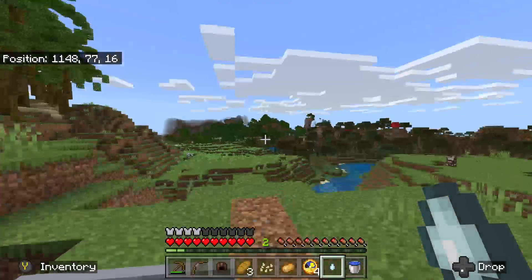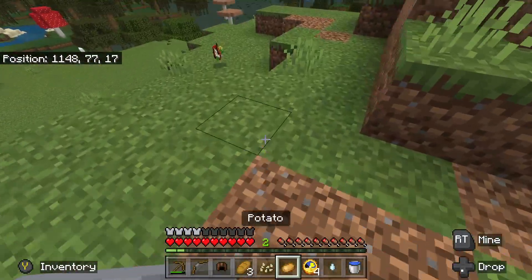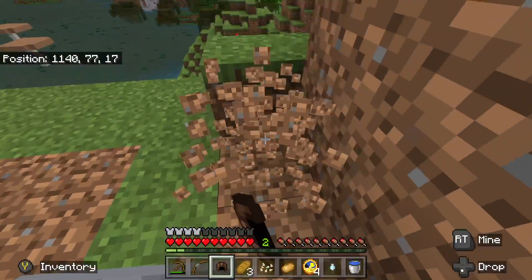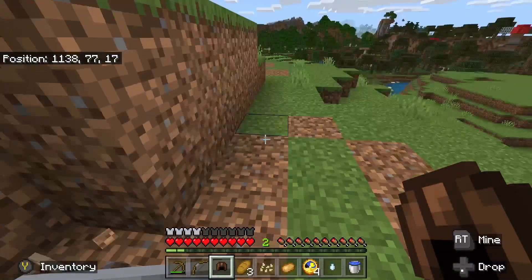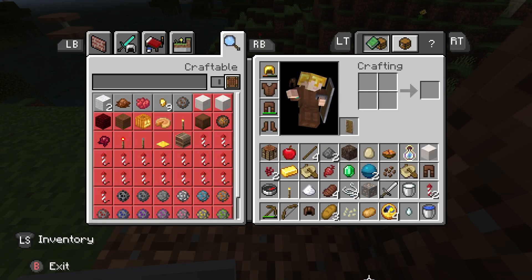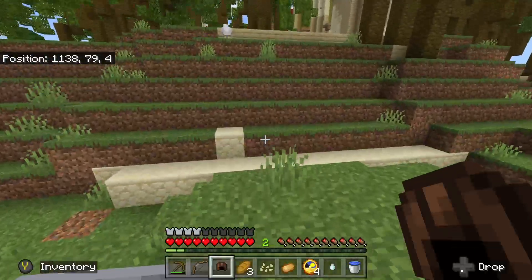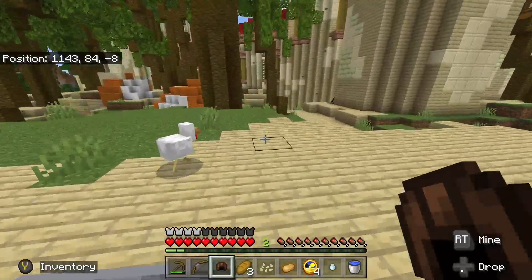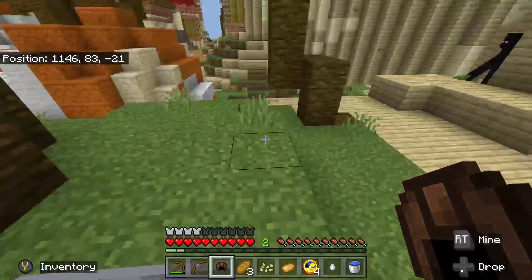I can't put that down, especially right here. Don't look at the enderman - look down, look away. What is that? An egg? I guess I should probably pick up the egg. I can start a farm if I'm lucky. The enderman's right there - I can see it. I'm not going to look at you, buddy.